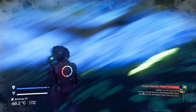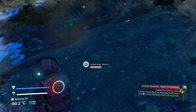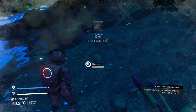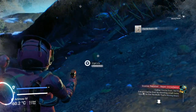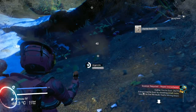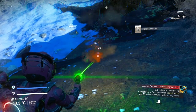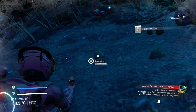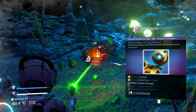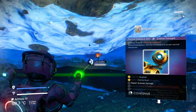Those trees also give carbon. Those look like maybe rocks over there — and here there's rocks, awesome. We need 75 ferrite. We're going to need a lot of ferrite, carbon, oxygen, sodium, and dihydrogen, so get as much as you can. From the cave I'm not really taking any damage, so this is a good spot.